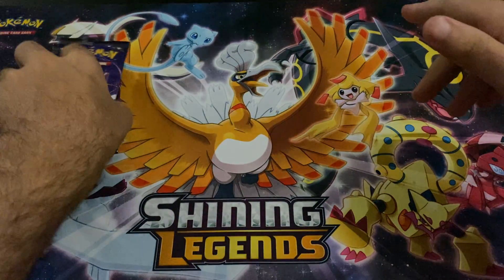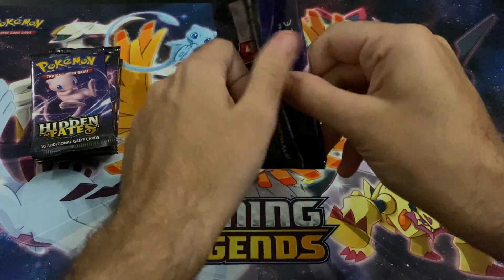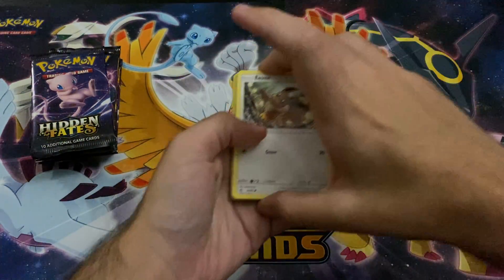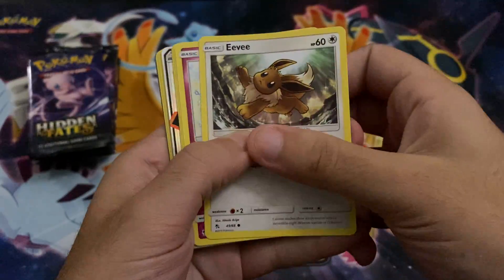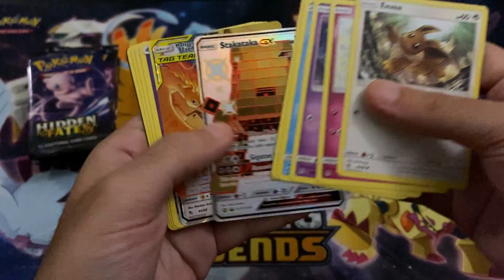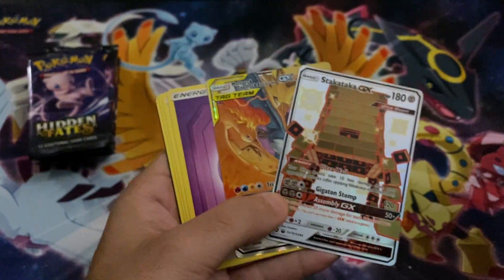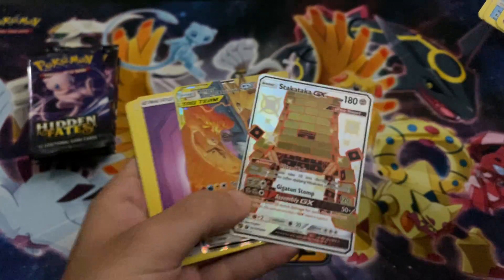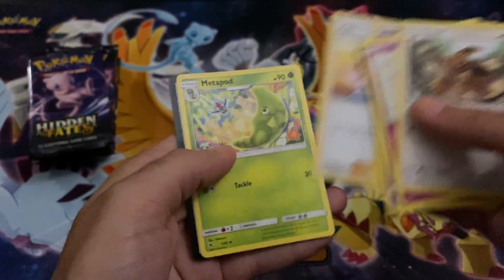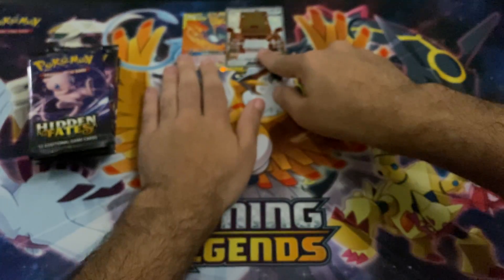This is my first opening of it so we're gonna get right into it. Really nervous, really expensive for 10 packs you feel, but we're hoping for at least five hits out of this. Got an Eevee — who cares — and we got a Stack Attack GX, pretty dope, and a Moltres Zapdos and Articuno GX. Just out of one pack we hit double.